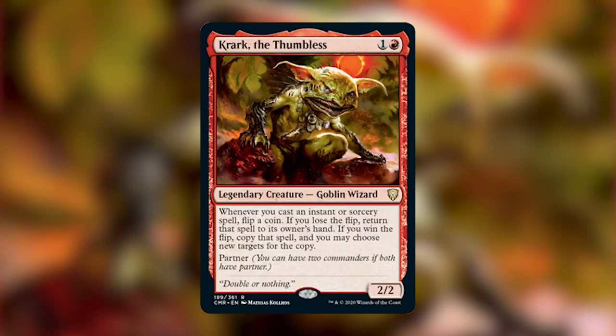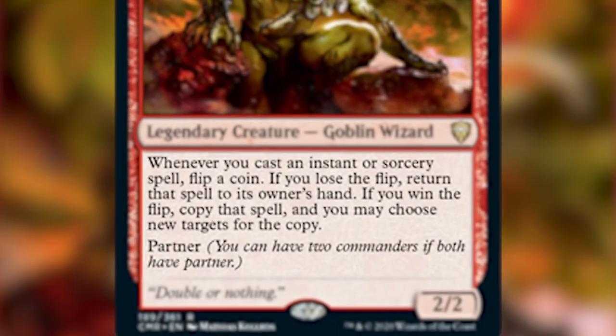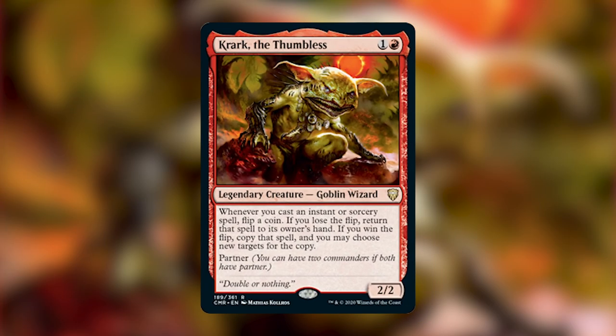We are going to be covering Quark the Thumbless: for one red, a 2/2 legendary creature goblin wizard. Whenever you cast an instant or sorcery spell, flip a coin — if you lose the flip, return that spell to its owner's hand; if you win the flip, copy that spell and you may choose new targets for the copy. It has Partner, so you can have two commanders if both have Partner. These primers are centered around the partner commanders because we can't do a deck tech on every partner combination.